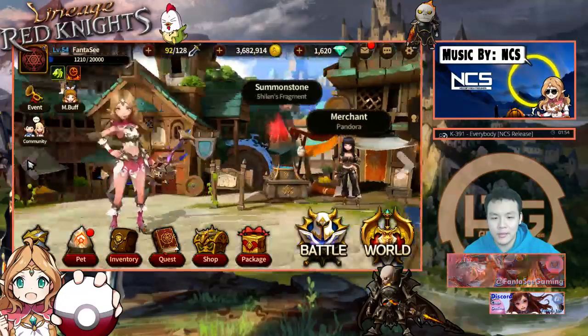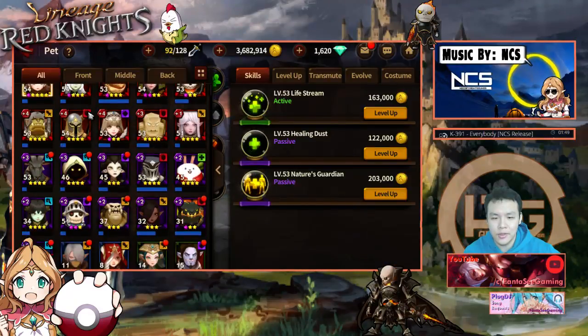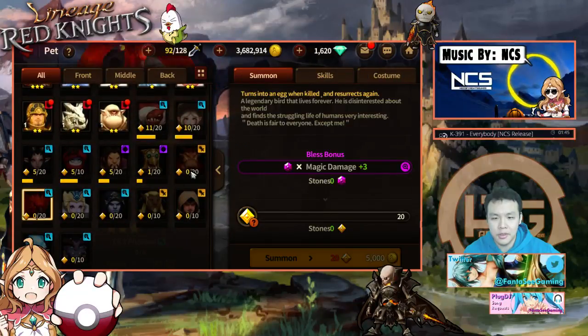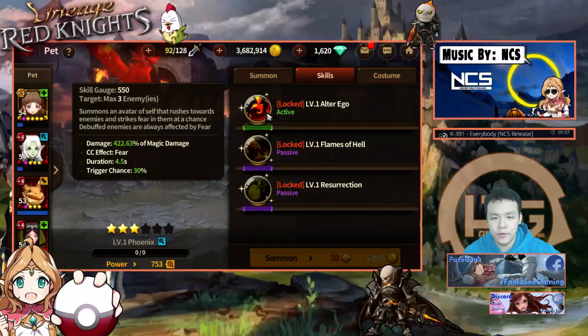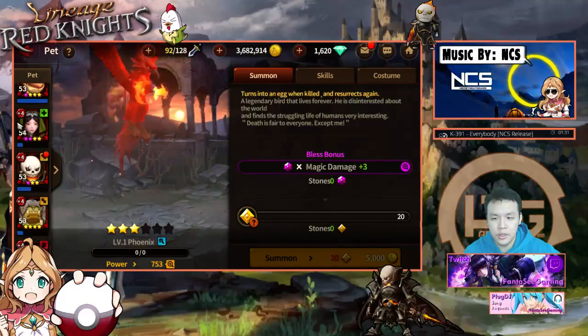I think that's basically the most important parts. Oh yeah — there are two new pets. I'll take a look at those. So this is the Phoenix and the Ifrit. Taking a look at the Phoenix first — it's a magic damage dealer.